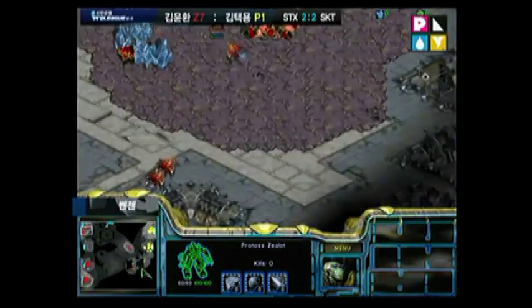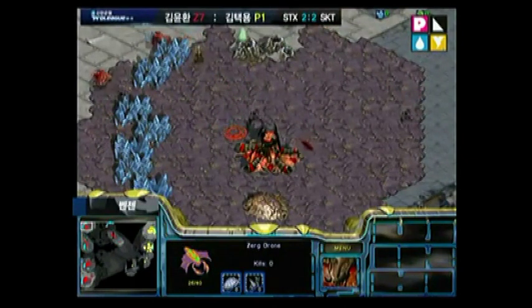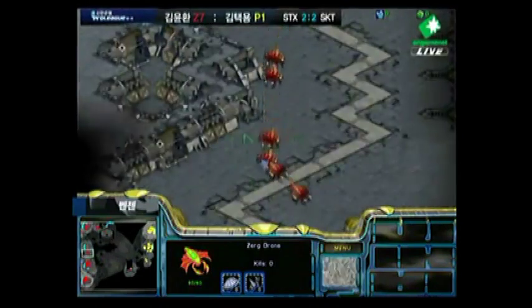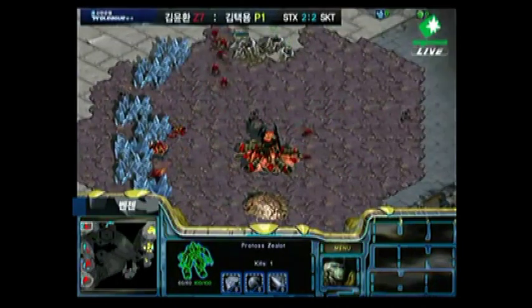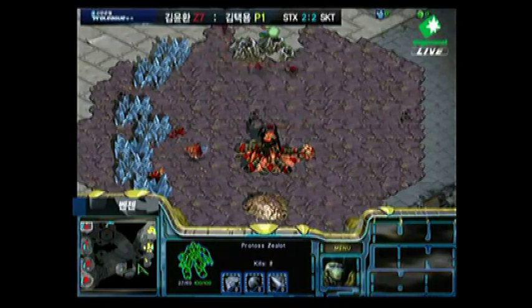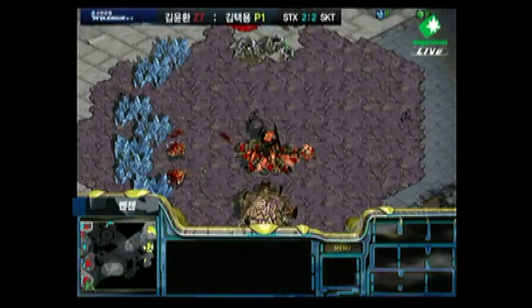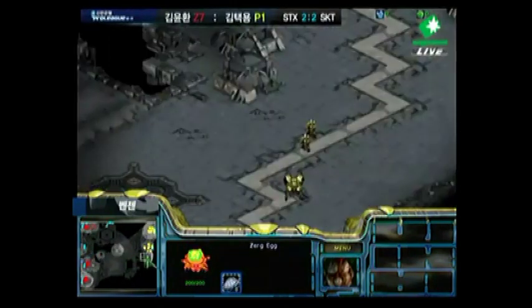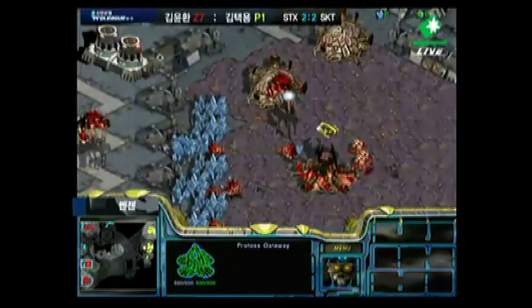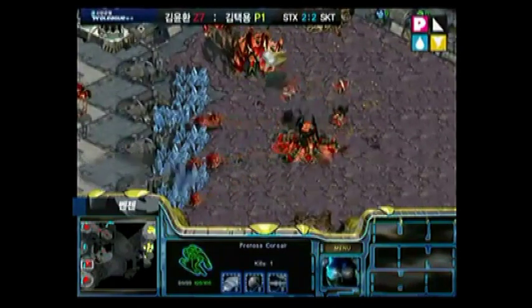I heard a Corsair — and yes, that Corsair is going to be able to take out that Overlord. This one Zealot is really just interrupting the mining at the top left. He's going to have to place down a Creep Colony and all of these drones are going to have to run away — decreasing the mining time really critically. Calm is doing a really good job of defending here. The Zealot finally goes down to Zerglings. The Corsair is going to be able to scout out the base — pretty much no Spore Colonies and no Scourge in the air as of yet, so he's going to have free reign over the air.